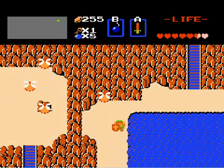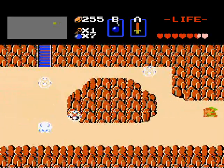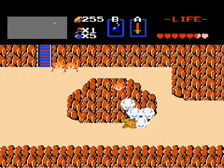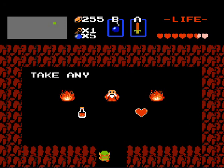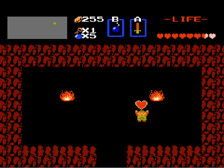We're actually gonna go into Death Mountain — or I guess that's what this is called. There's another rupee secret there, but we don't wanna get that just yet because we have no room. Yeah, I missed. And here's another heart container. There's only two more left that are outside of dungeons.